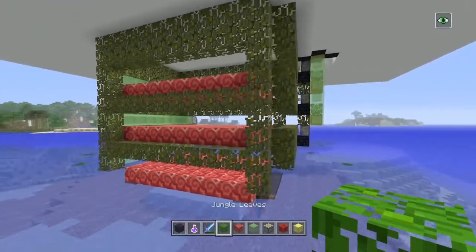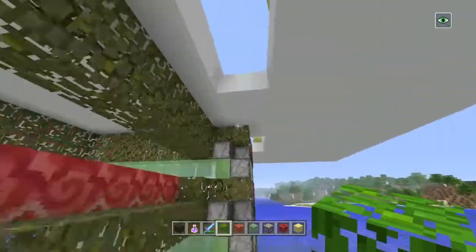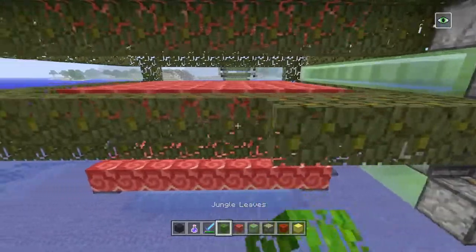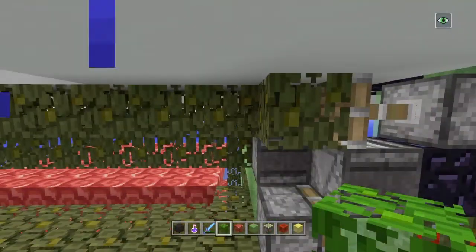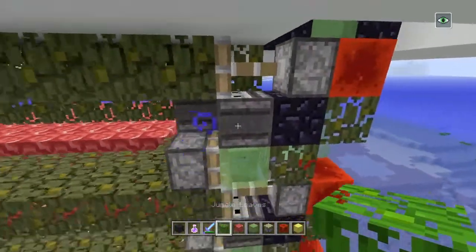Basically, you just want to block everything in, and if you put any blocks in the wrong spot just launch your flying machine — they're going to be taken out and you'll be able to see what you did wrong. Shouldn't cause an issue or anything like that. The last little detail is you want a two-wide row of leaves right here at the same level as the floors, and here as well up on the ceiling — that's to prevent stuff from spawning on the pistons and stuff as it's flying across.